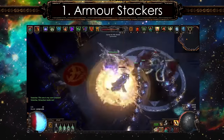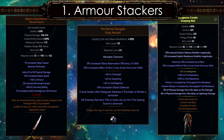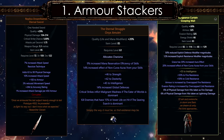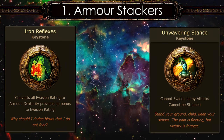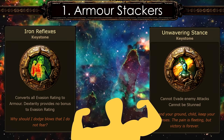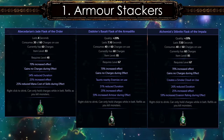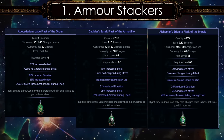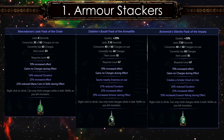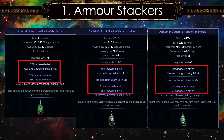The best armor stackers are also aura stackers. A standard template for these builds will have Replica Dream Feather, items with increased global defenses, and a Mageblood. They will also be using Iron Reflexes and Unwavering Stance. With Iron Reflexes, they will also be scaling evasion since it's converted into armor. The choice of magic flasks include Jade, Stibnite, Basalt, and Silver Flask with Tier 1 increased armor and evasion suffix. A massive total of 95% increased effect can be achieved on each of them.